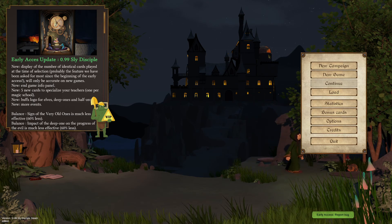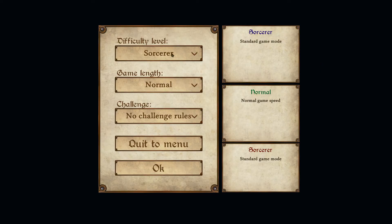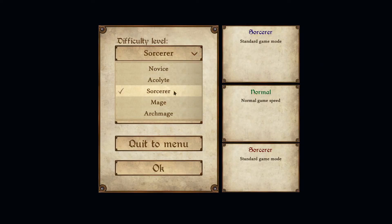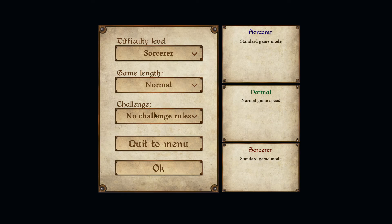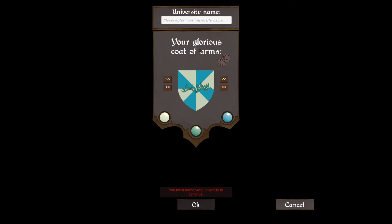Don't forget to like and sub. Let's go! New campaign, we'll go sorcerer, standard game mode, everything standard. There are some challenge rules — chaos challenge means magical aberrations are twice as common, and you can choose between two cards instead of three when drawing from your deck. There are some cool little modifiers you can do as well. Alright, entering the university name: Hidden Gem. We'll go with that.